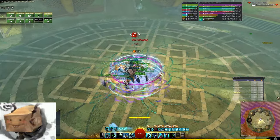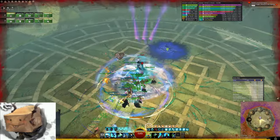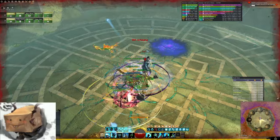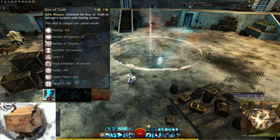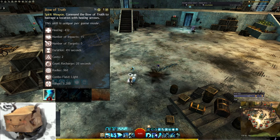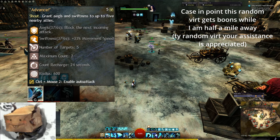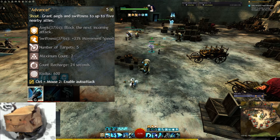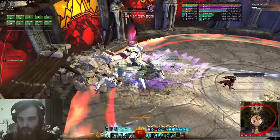Those two free utility slots can be filled with various skills depending on your preference or what the encounter calls for. I'll briefly go over my top recommendations for new Firebrand players. Firstly we have Bow of Truth — this is a large AoE heal over time which has two charges. I recommend taking this on any fight that requires a lot of burst healing, or if you just want a panic heal button to help prop you up while you're learning. Advance is a very wide AoE Aegis and Swiftness application with two charges on a pretty short recharge — it's so good, it's pretty hard to take off your hotbar once you get used to using it.